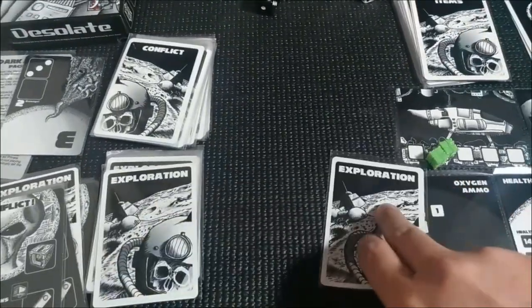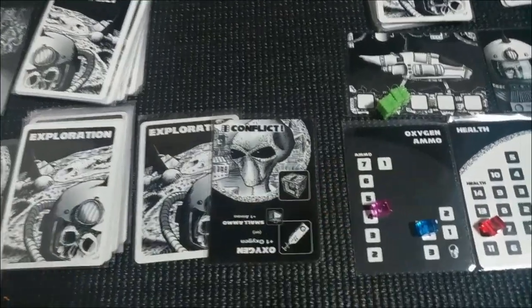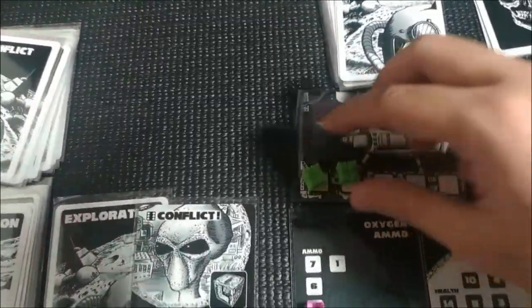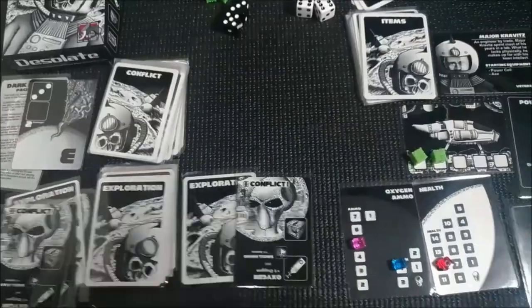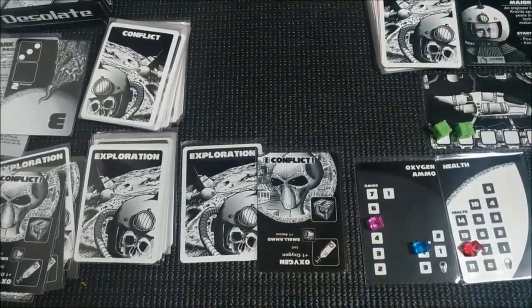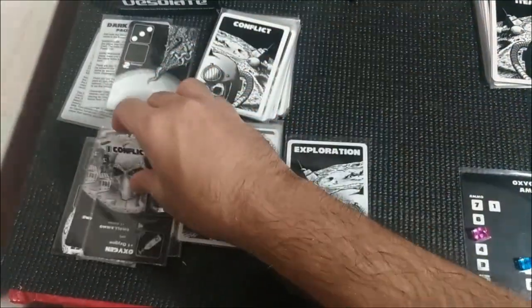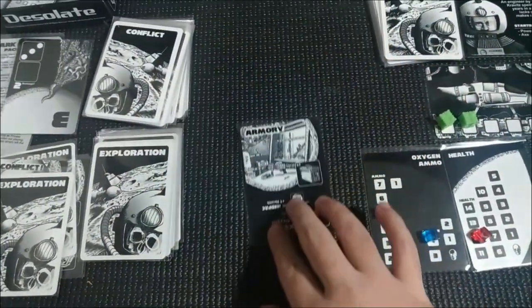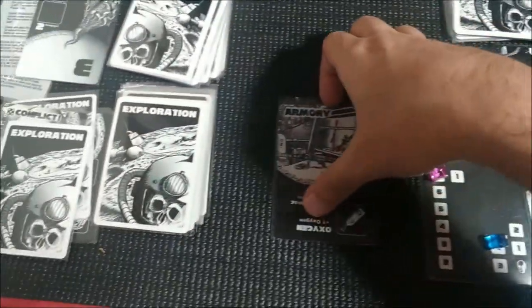I'm feeling good. I'm going to open this exploration card. We spent two ammo so we're down to five. Let me just fix this table. We have a conflict here but I'm going to pass it face down and open this one instead. That's an armory — it gives us two ammo. Nice, so far this is good.